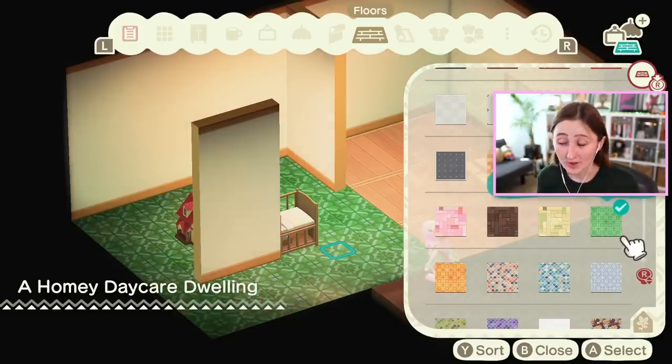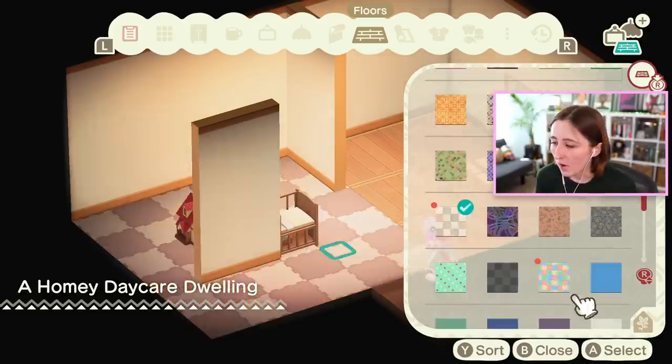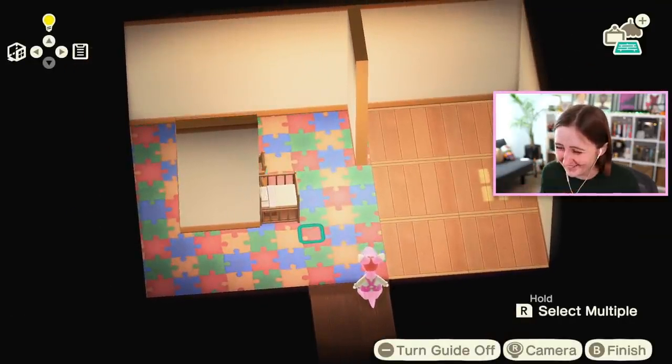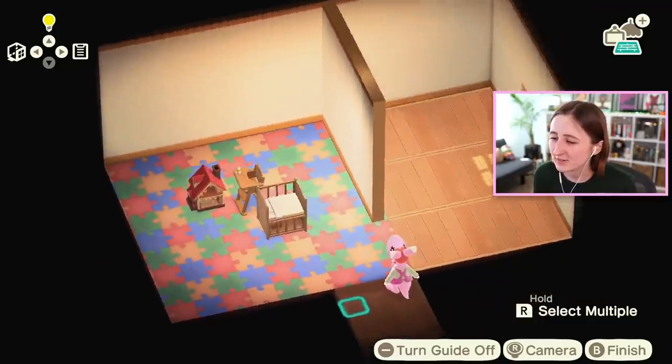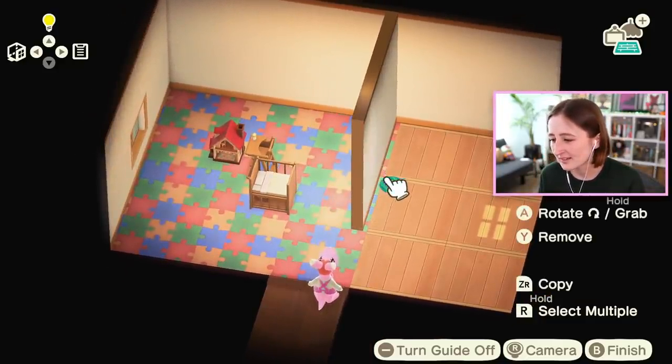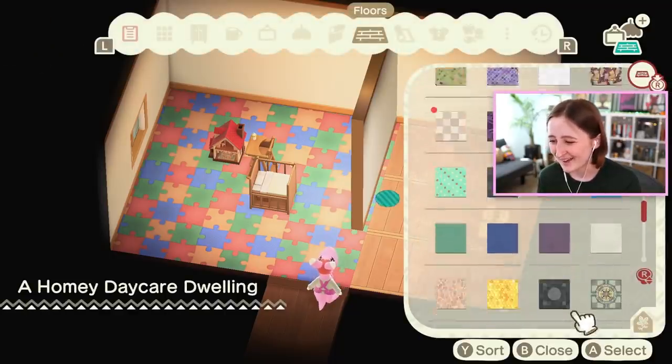Green retro floor? Orange retro floor? Oh my God, I want the colorful puzzle piece flooring! It's so cute! Okay, that's so good. We can have two separate rooms kind of like that. I wish that you couldn't see the puzzle pieces from this side, but that's okay. Maybe it would be best if we had a solid color in here — like, if it was all yellow.